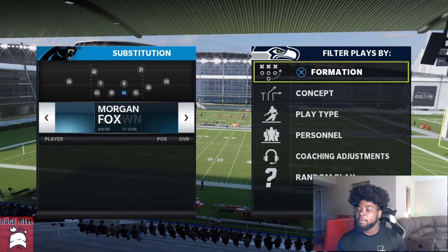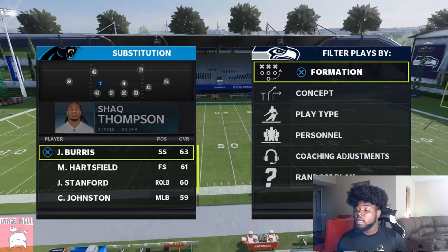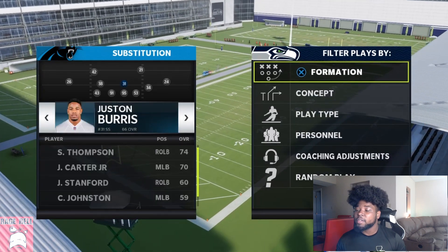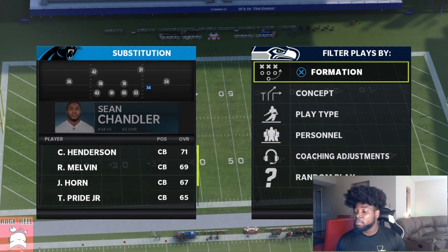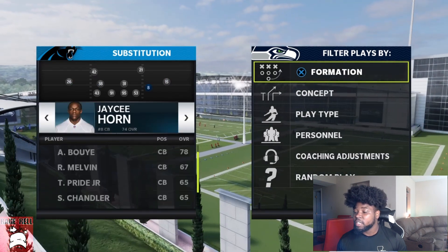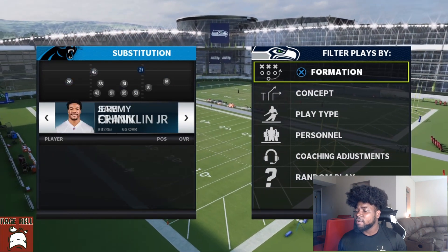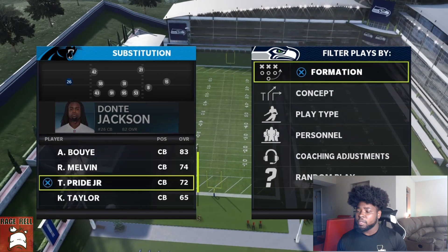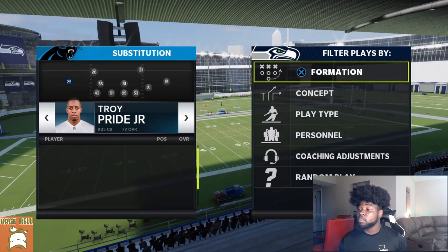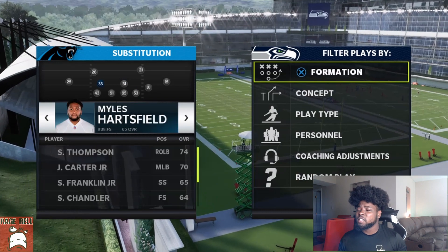I like putting speed here and three good pass rushers here, or you can switch it up — put speed here and three good pass rushers there, however you want to do that. I love safeties at the linebacker position. I'm gonna put Hartsfield — he has like 92 speed. Let's put Burns — he has like 87 speed. Henderson has like 91 speed. We're gonna put JC Horn in the slot. We've got 92, 93, 96, 93 speed — you want speed and safeties at the linebacker position. That's pretty much how you want to set up your depth.